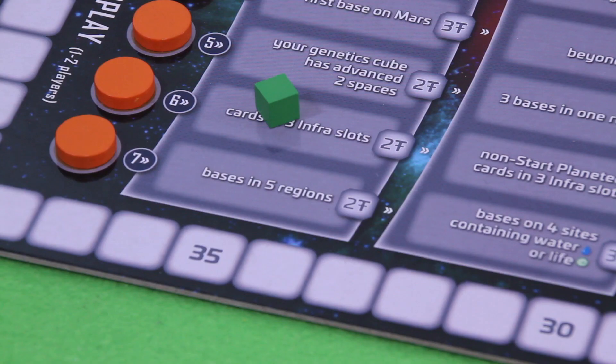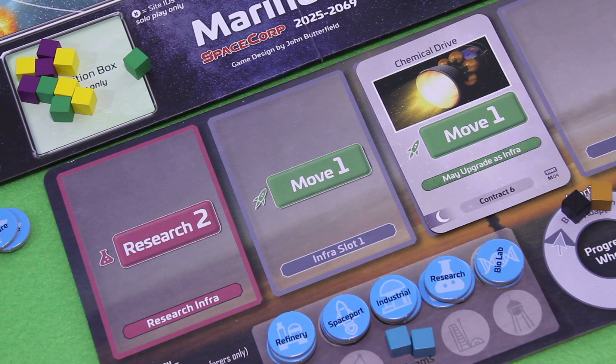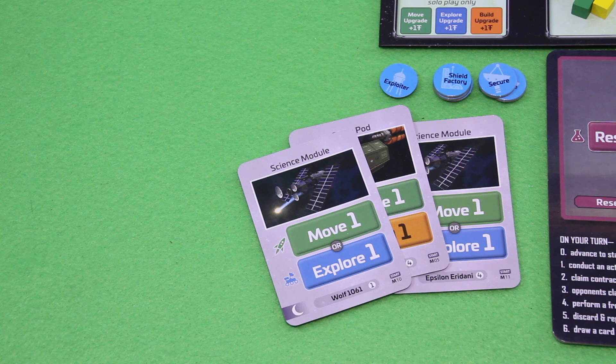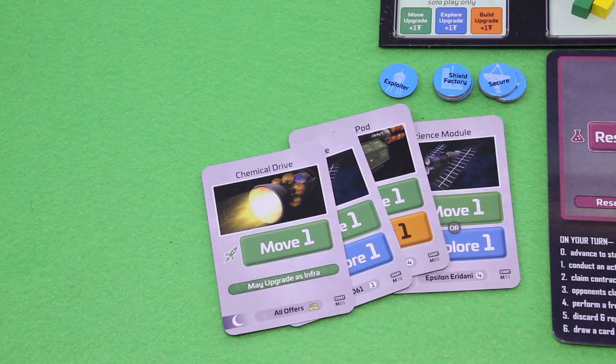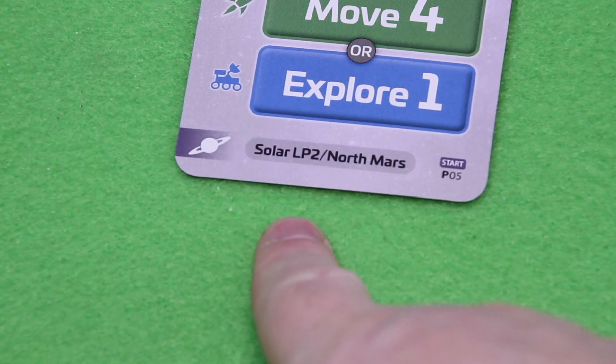I play the Chemical Drive as an infrastructure upgrade onto my board — now I have two printed move points, making me more efficient. That's the end of my action. I draw another card and find another Chemical Drive, which I can definitely use to move. I'm confident my next action will be movement.